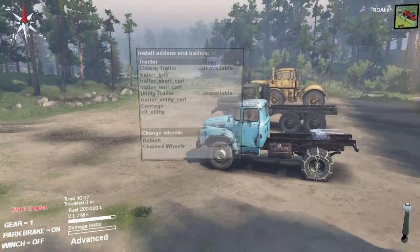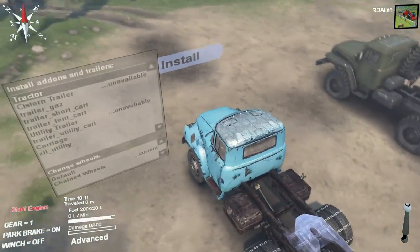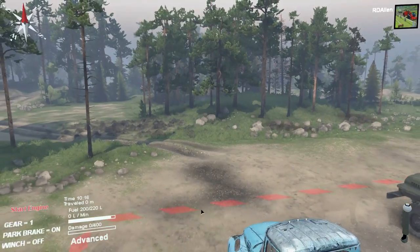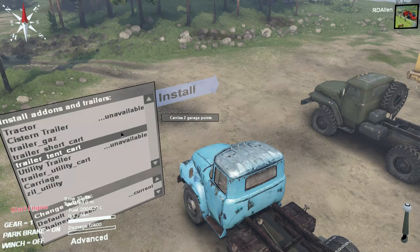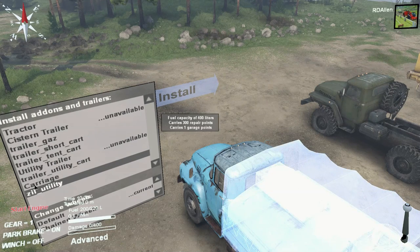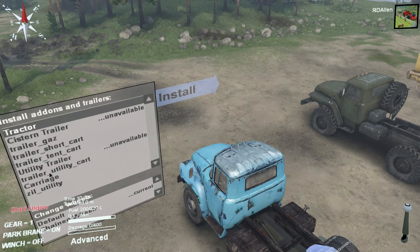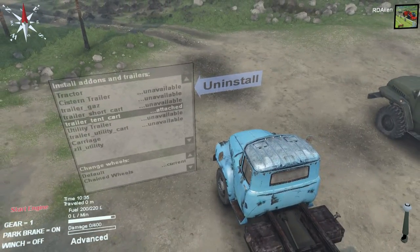Anyway, starting vehicles — I got the Kurovitz again. I don't remember which one of the Ural trucks I had, so I got one of the Ural trucks, and then I decided to go with this blue one — whatever this thing is — for whatever crazy reason. Something that has garage points. That's like one garage point, 300 repair points, and 400 fuel — that's like everything you need right there. But we still have to make two trips. And I've got the chained wheels on already.